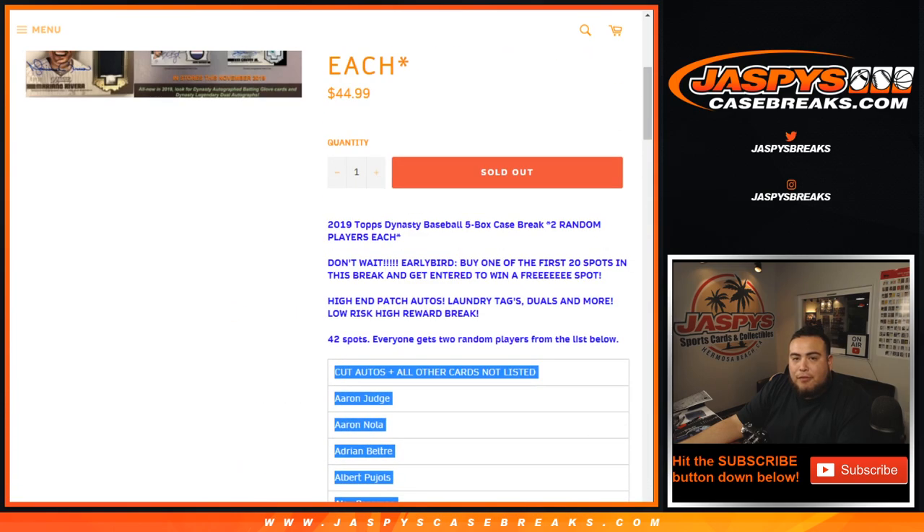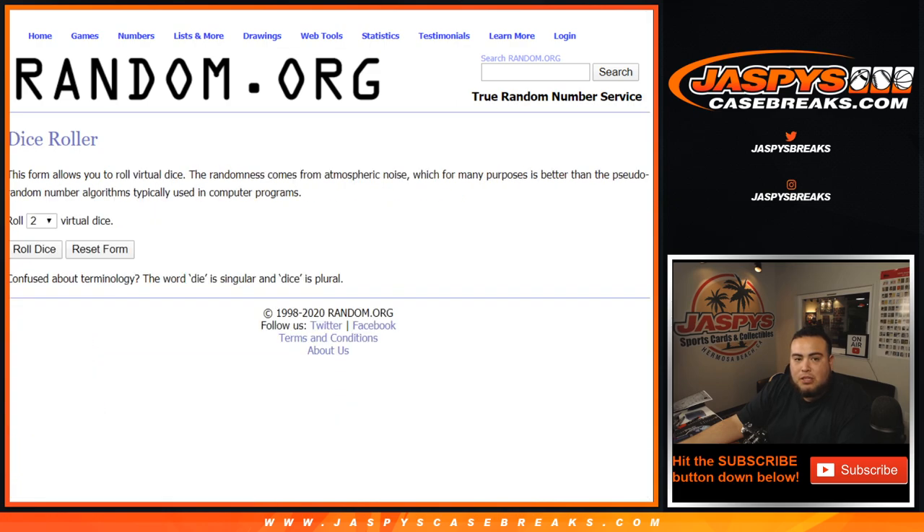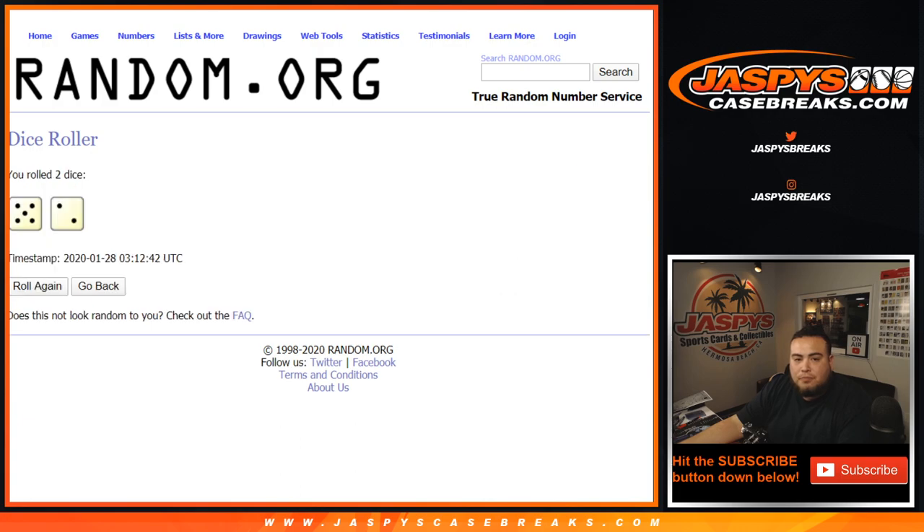We double up the names. Before we do that, we're gonna use the same dice roller for the randomizer names and the players. These are the early bird customers from Roger down to Eduardo — just made it in the top 20. So let's roll it. It's a five and a two — lucky number seven. Seven times. So let's randomize the list of early bird customers — number one gets that free spot.